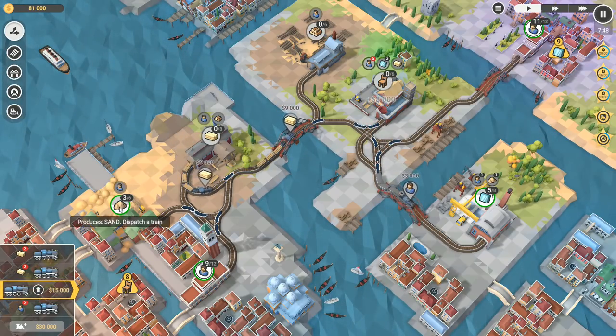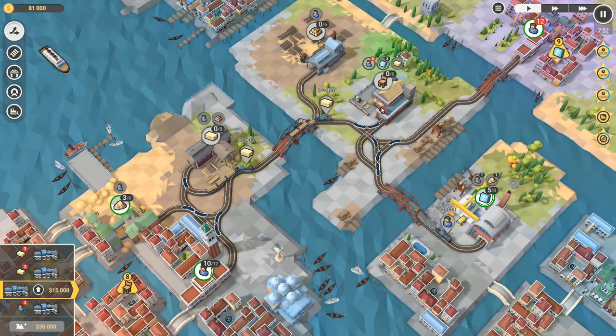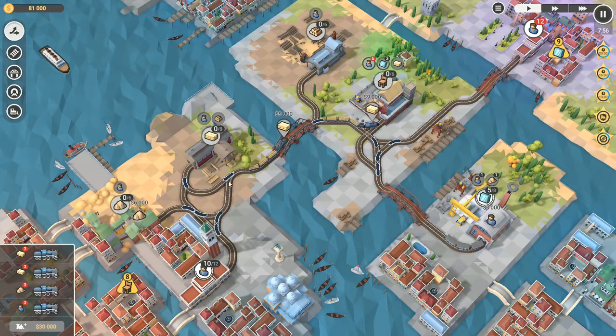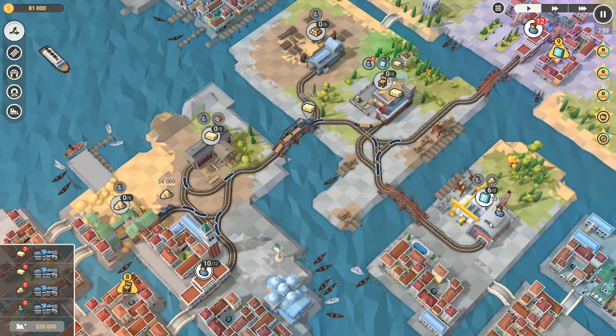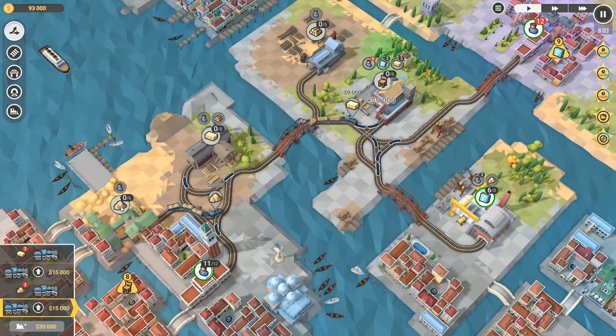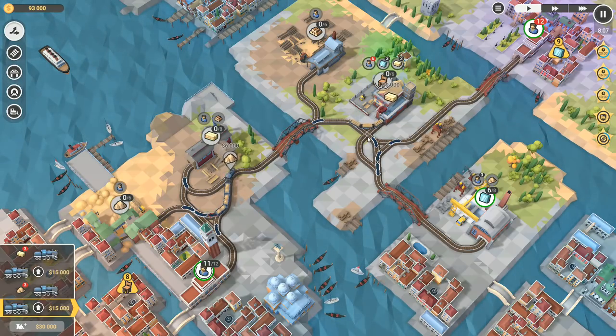As soon as that one's come out, I will swap over and put sand going. That one needs to go out just a little bit further. They're going the right way - swap over, send some sand out. That's going to go all the way over to this one over here. I can't send any more sand for a minute. That's going the right way.